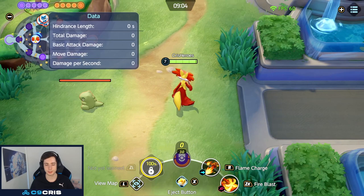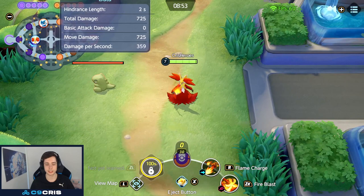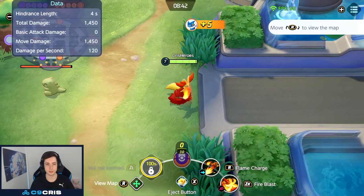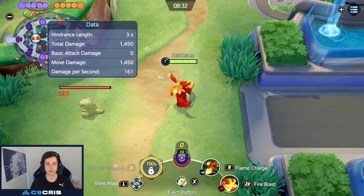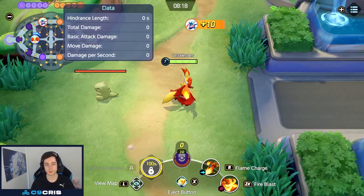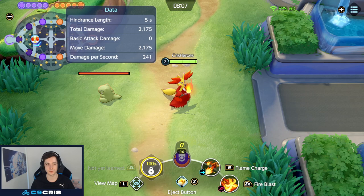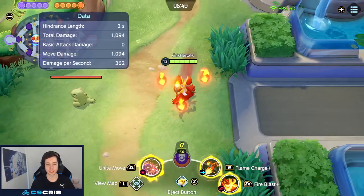The other level 7 ability is Flame Charge, similar to a mobility move on Sylveon. You dash in a direction, spawn three flames under you, and they seek out the first target hit. The second and third flames only do 70% damage. What's weird is that if an enemy isn't close, you don't get those flames — you have to be in proximity. Flame Charge Plus gives move speed after the dash, which is quite nice and gives even more mobility and kiting or chasing potential.